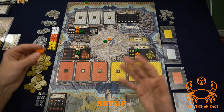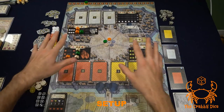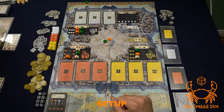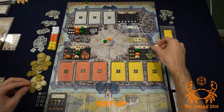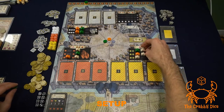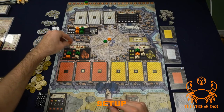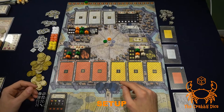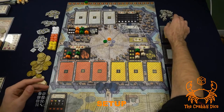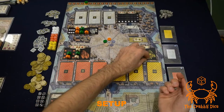These spaces determine which dice you're going to get at the start of each round. You continue placing until everyone has put out all their meeples. For any spots still unoccupied, you fill them with the neutral meeples.